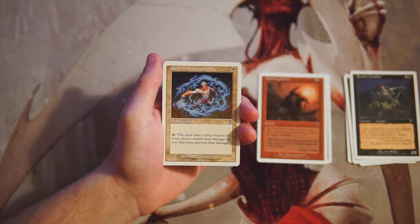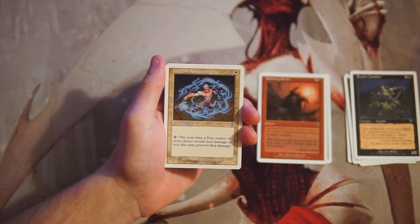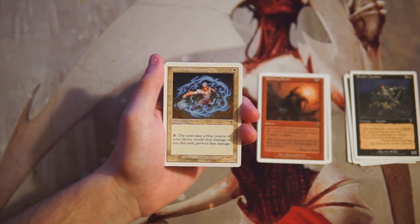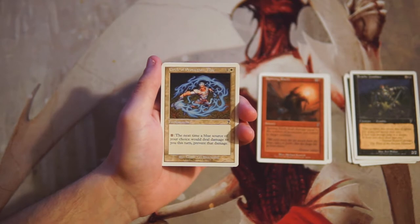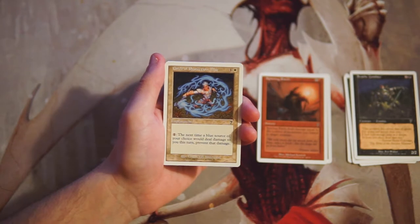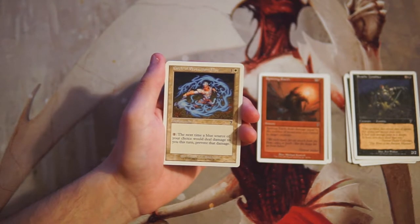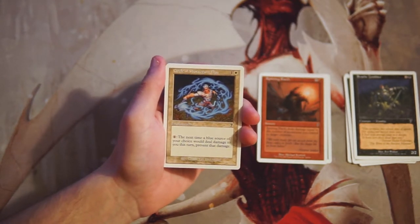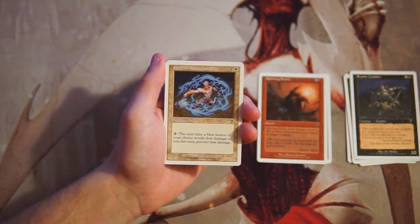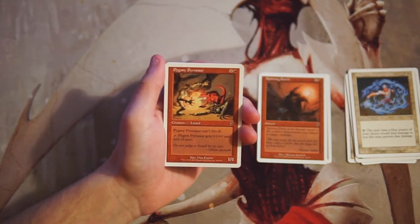Circle of Protection: Blue is an enchantment for one and a white — you can pay one mana and the next time a blue source would deal damage to you this turn, you prevent that damage. This is a really good sideboard card, fantastic against blue decks or blue-white flyers opponents. But this is not a main-deckable card — it's 100% a sideboard card. Very powerful to have access to in a white deck, but definitely not a first pick.